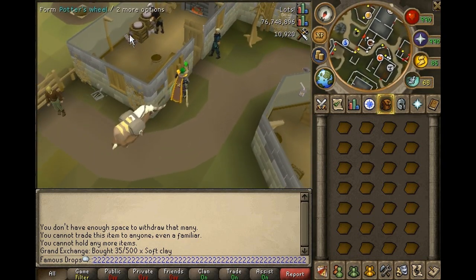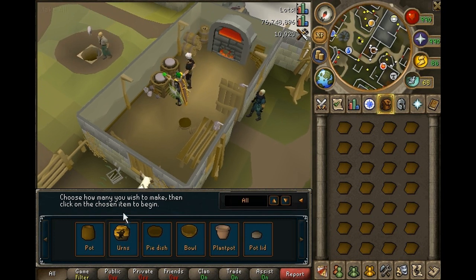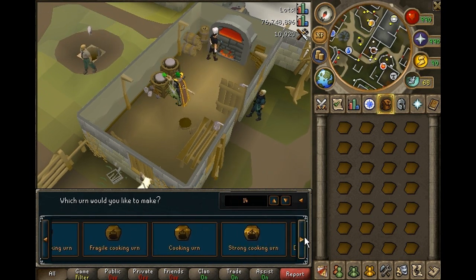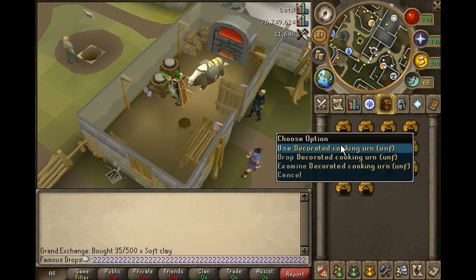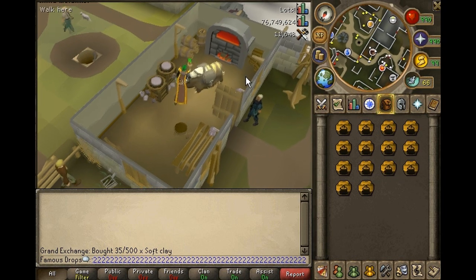Once you get down here you want to go into the building to craft. Click on the potter's wheel, click on urns, go all the way to the left to get to the cooking urn and then all the way to the right to get to the decorated cooking urn. Once you have finished making all your urns at the potter's wheel, right click on your urn, click use, then use that on the pottery oven.